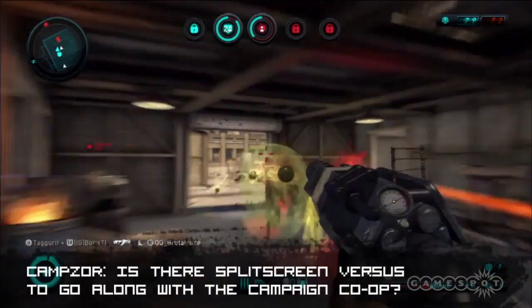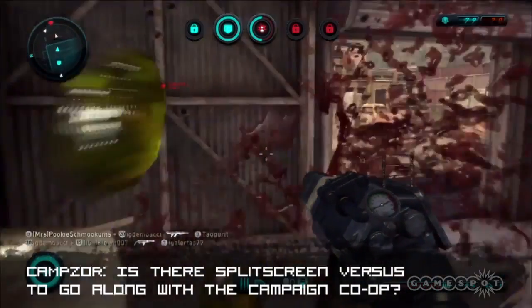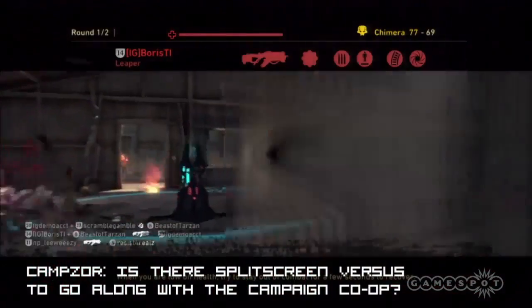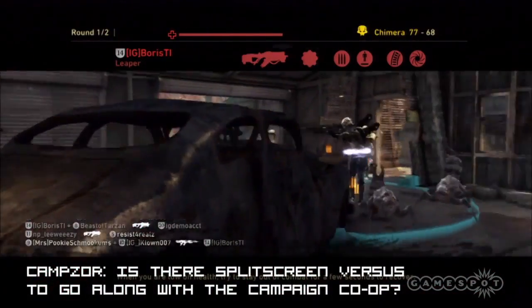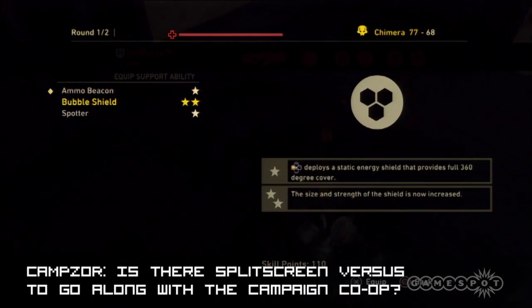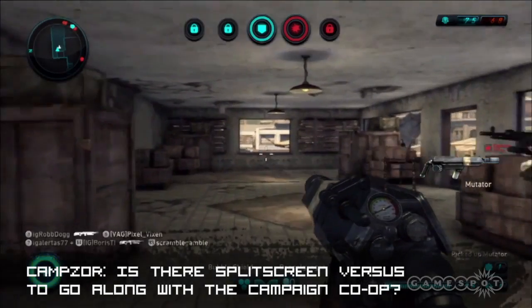Campzor wants to know, is there split-screen versus to go along with the campaign co-op? Co-op is a really big part of Resistance 3. You'll be able to team up and shoot your way through the campaign mode either in split-screen local play or online with a friend. The even better news is that, like Sony's other major upcoming game Uncharted 3, Resistance 3 will support split-screen competitive multiplayer. This means you'll be able to log into two different PSN IDs simultaneously on the same console and level both profiles at the same time.